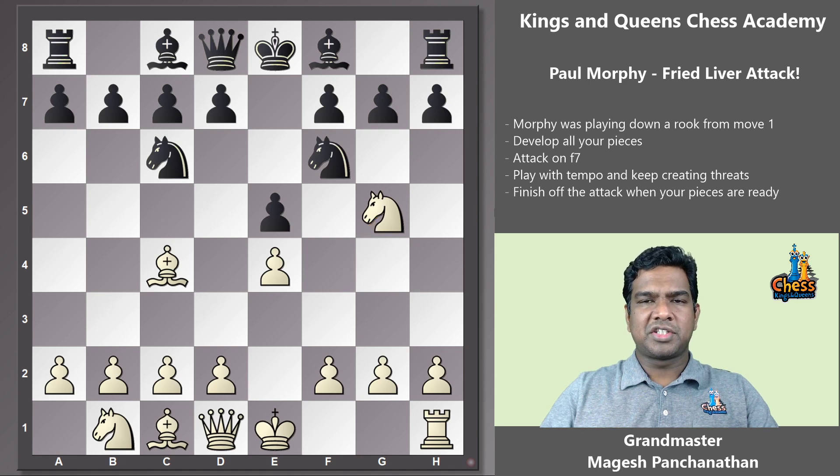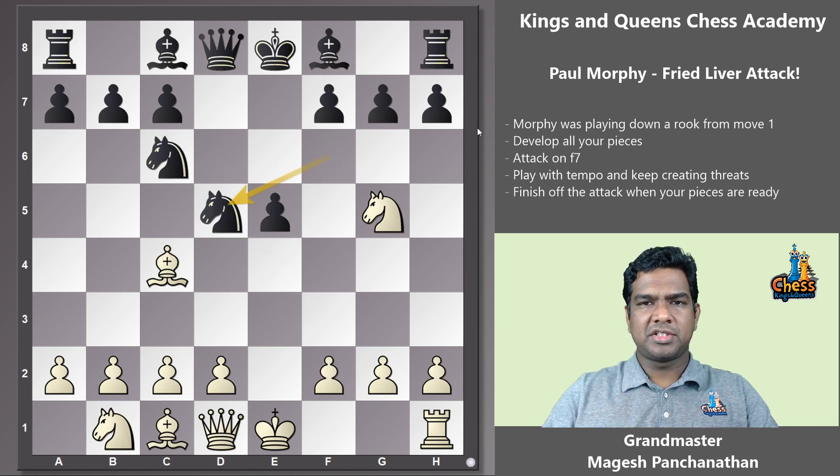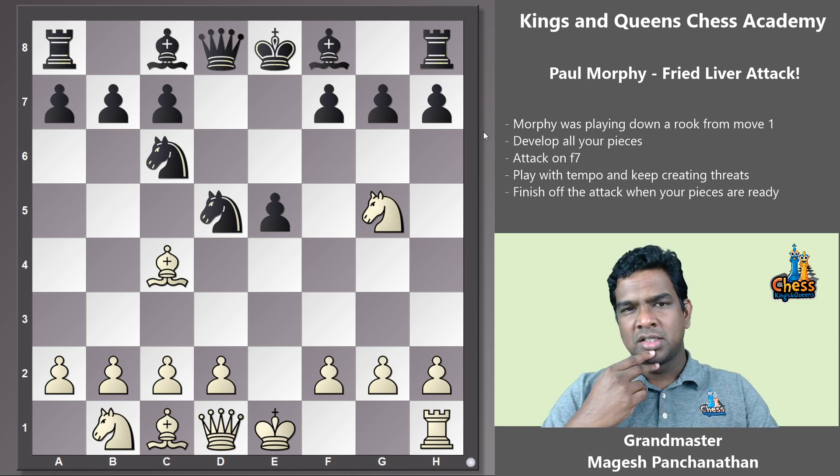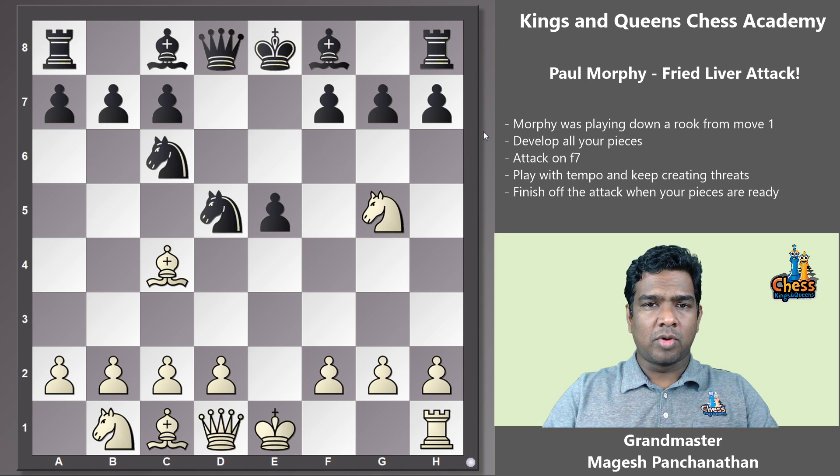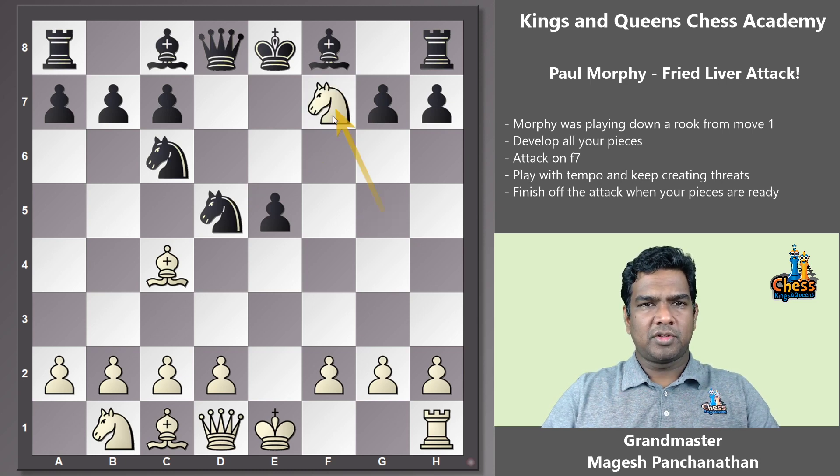Why does knight f6 play any role? Because the queen would have been able to capture that knight if not for your knight on f6. So Murphy plays knight g5, and clearly that's a problem. The only defensive move usually is d5. So pawn captures, knight captures, and this is the starting of the fried liver attack. White launches a sacrifice — Murphy starts with knight captures f7. Looks like a bad move because the knight has no protection, but you can see the follow-up. Pause and try to find it.